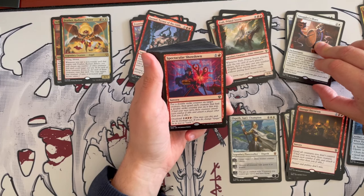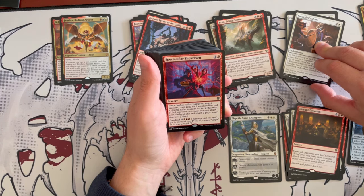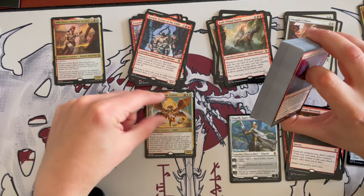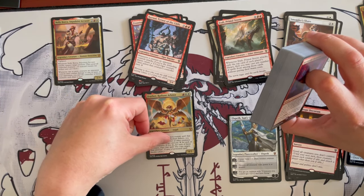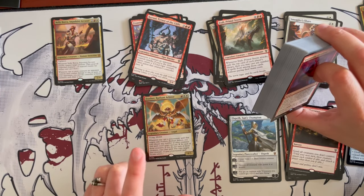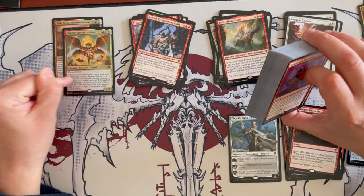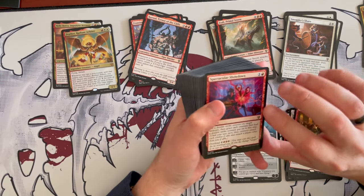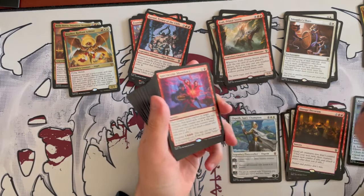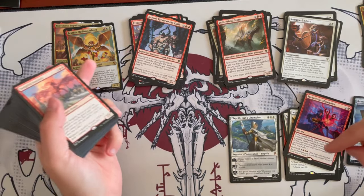Spectacular Showdown is a sorcery costing 2 in red. Put a double strike counter on target creature, then goad each creature that had a double strike counter put on it this way. I've just realized this pairs with Feather — you may choose any number of other creatures that spell could target and pay 2 for each, so this can spread double strike counters to many creatures. You can also overload it. Very good — I see the synergy even more now.